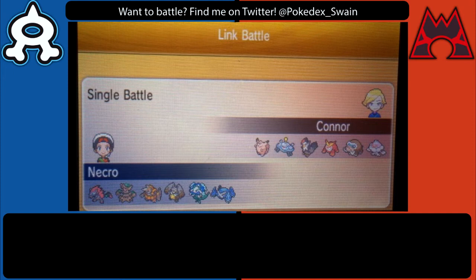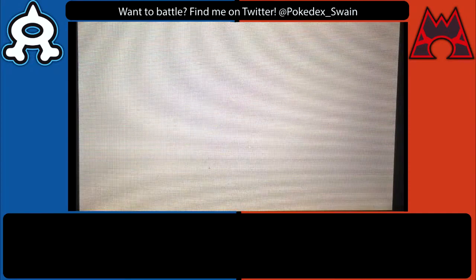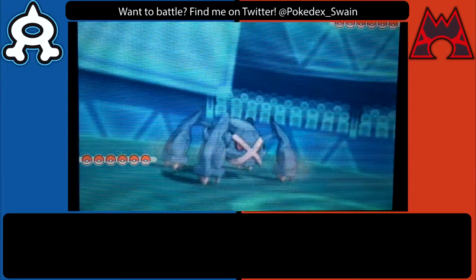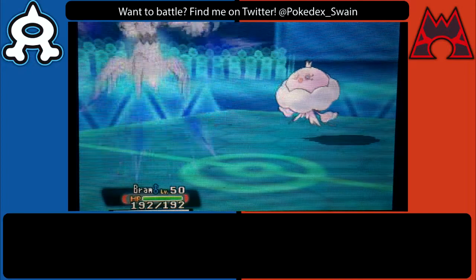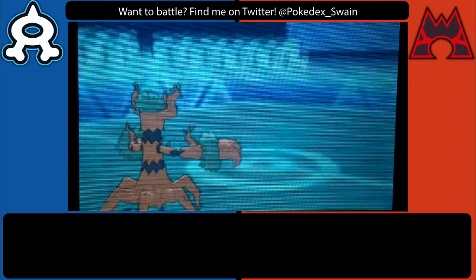Mega Metagross can just punch holes in his team so I would have to play a little bit more carefully with it. At the beginning of the match I was actually expecting my opponent to lead off with Mamoswine to set up rocks, but he actually surprises me and leads with Jellicent. I did not see that coming — Jellicent is not the type of thing you see leading a lot because it's slow unless it's a trick room scenario.